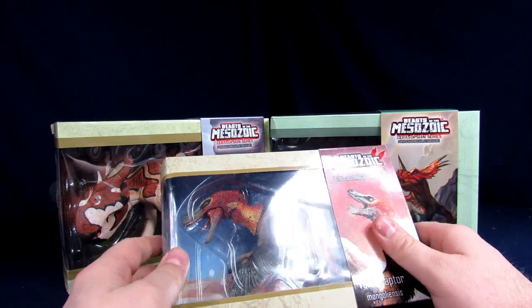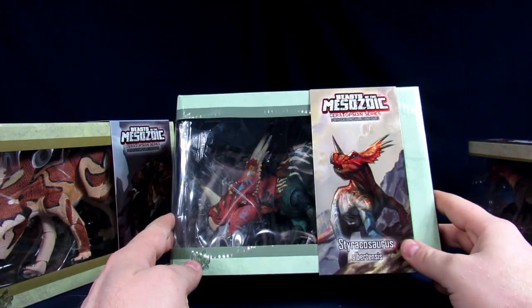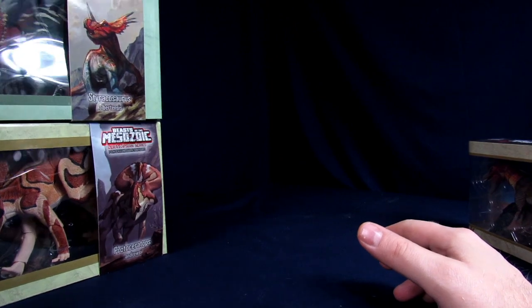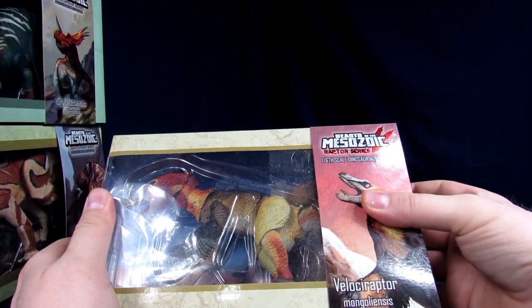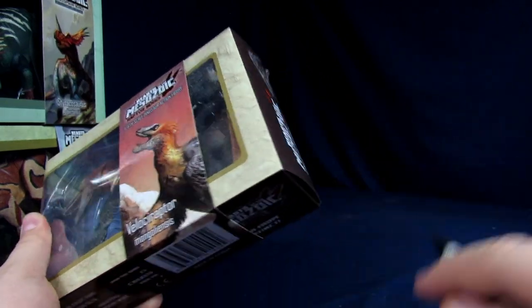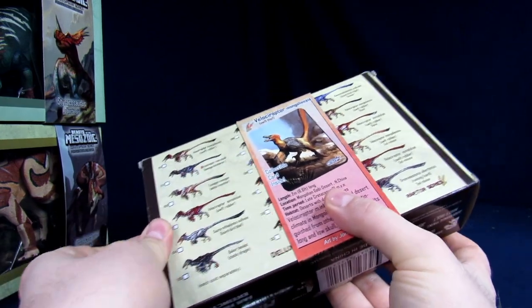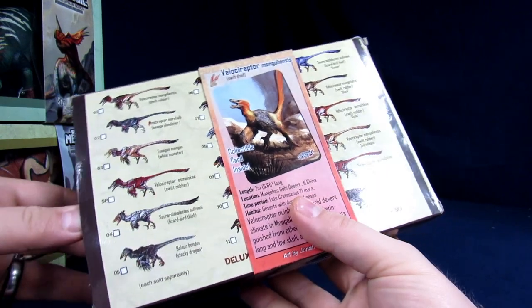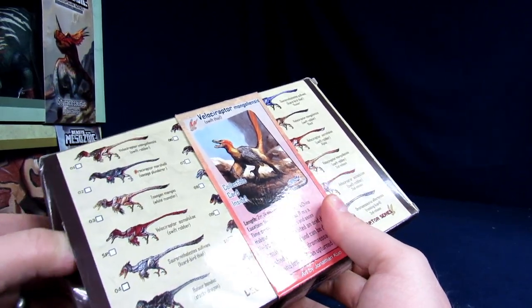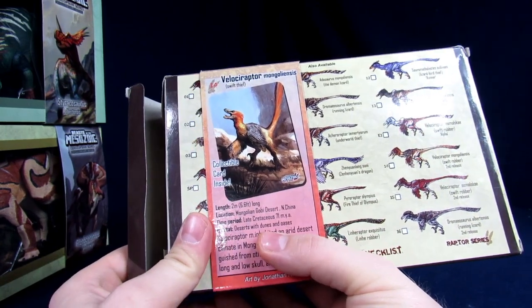All right, we'll start cracking into these — start with the Raptor, then move on to the Proto and the Straco. People, yell at me in the comment section below. We've done some videos on the channel for this line but we didn't have any of the actual Velociraptors. There were like two different color variants — the Dromaeosaurus variants.